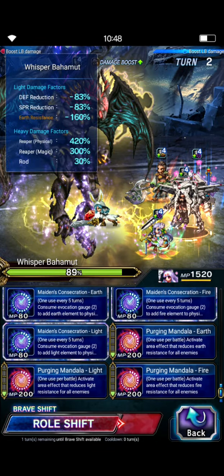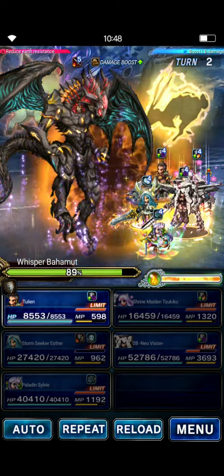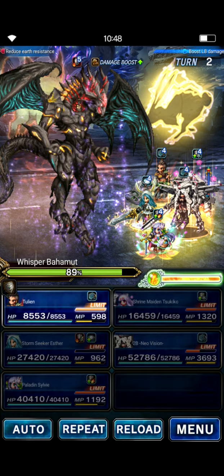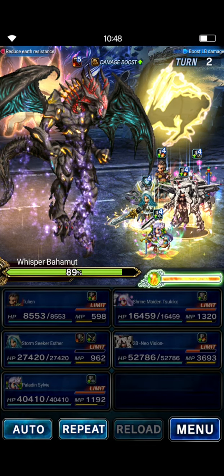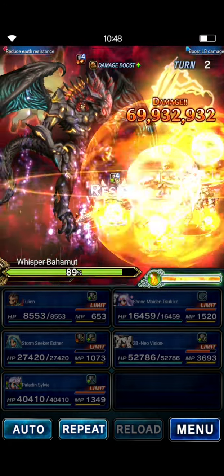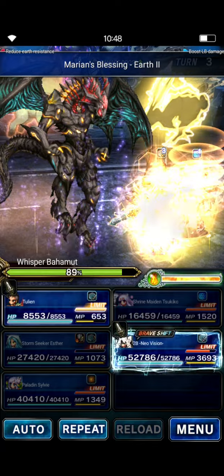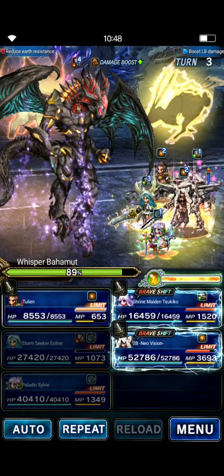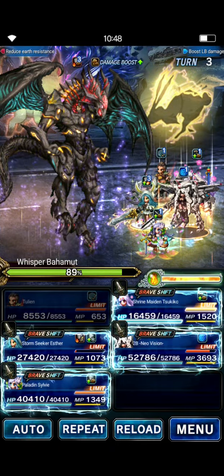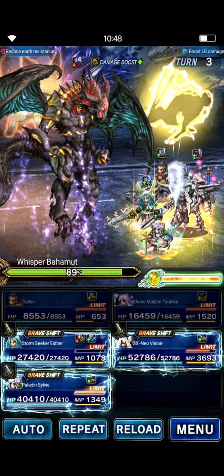Esther does her Limit Burst to set up the LB damage field. Tsukiko does the earth imperil field — Purging Mandala Earth. Now we have a 200% earth imperil. The 89% defense break will kick in on turn four. Tulian's Limit Burst, when we use it on turn four to chain with Sylvie, will do the spirit break for Tsukiko. Tulian guards. If you had Magic Boost Plus, you would have Tsukiko use that on this turn to buff up her mag — but since I don't have it, I'll just have her guard.